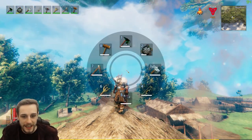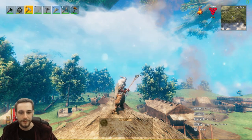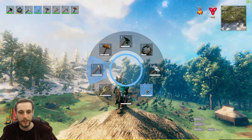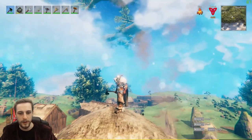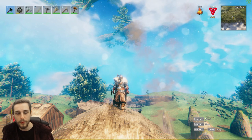The default binding for that is G. It opens up a quick wheel for you, and you can select your items from here. If you have a consumable on here, it will automatically consume. If you have an equippable, it will automatically equip. It's very straightforward, and it just provides an alternative use for equipping weapons for those of you that would like to use an Equip Wheel.